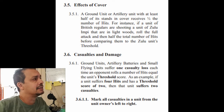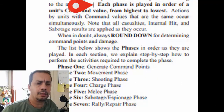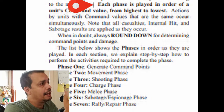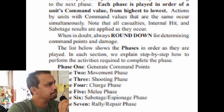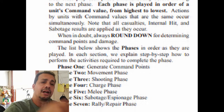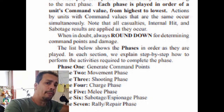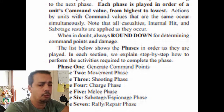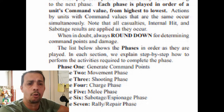The core mechanic is opposing rolls. Each phase is played by players in order of the unit's command value - from highest to lowest - that determines how units are going to go. This will mean that you get to go, and then your opponent might go right after you, then you go back, or your opponent might go again. It's kind of the way Reign in Hell works with its initiative phases. That's a very interesting aspect and an important part of the core mechanic.